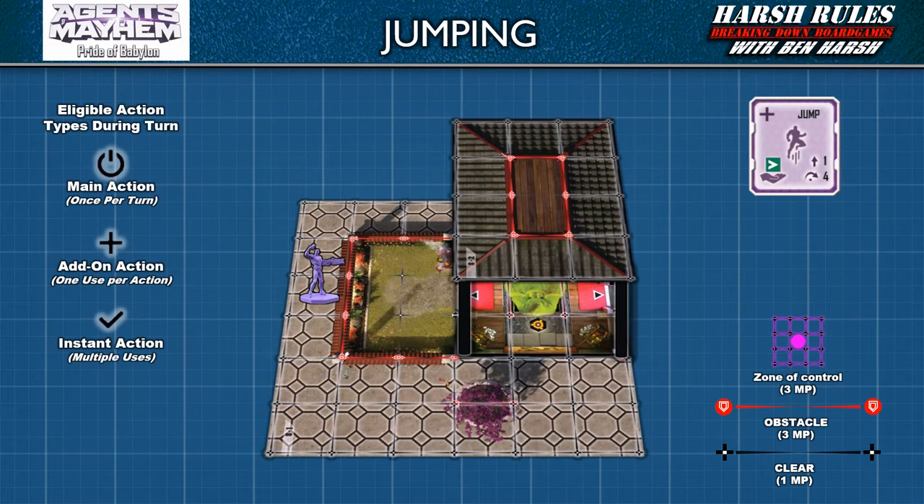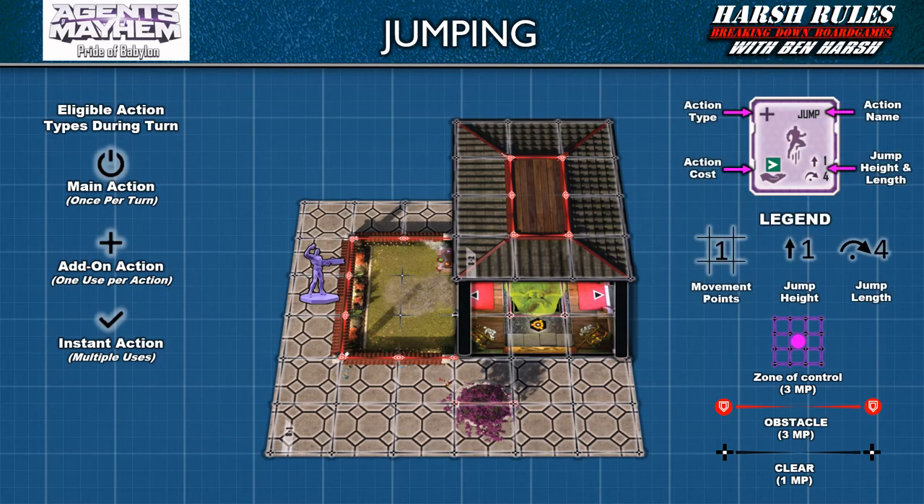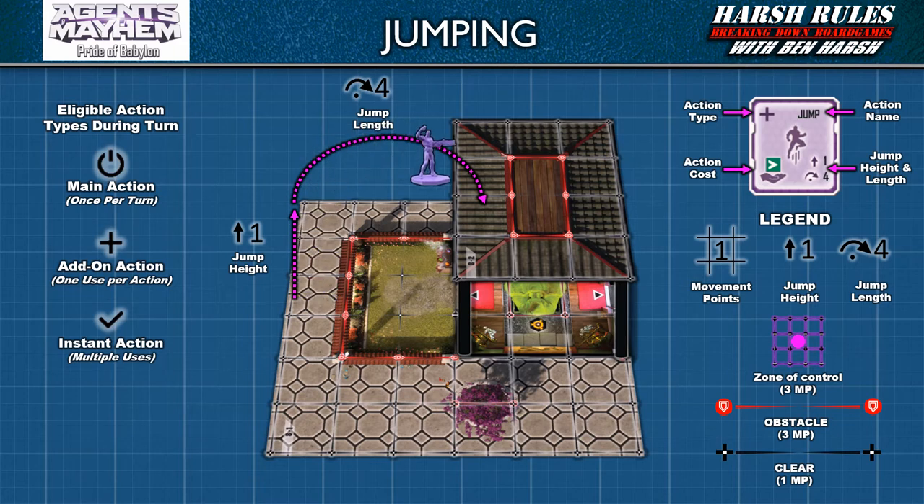Let's discuss jumping. Jump allows a miniature to propel themselves vertically and then out across the map. Jump is an add-on action which means it can be combined with sprint. Therefore, the sprint action's movement can be interrupted to jump and then continue sprinting again. The layout of the jump panel on the elite unit board is similar to other action panels, with the exception of new icons in the movement point space. The up arrow indicates the height of the jump in levels, and the curved arrow indicates the length of the jump. When a miniature like Hollywood jumps, they rise up one level and are able to move across four spaces on the map.